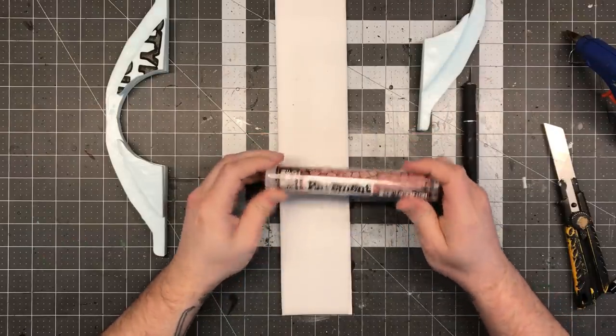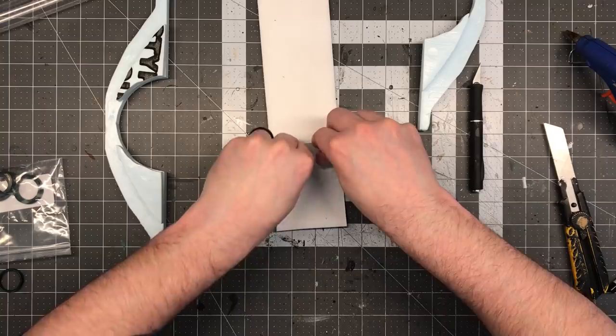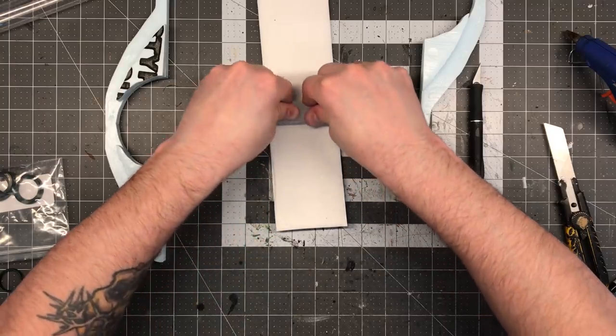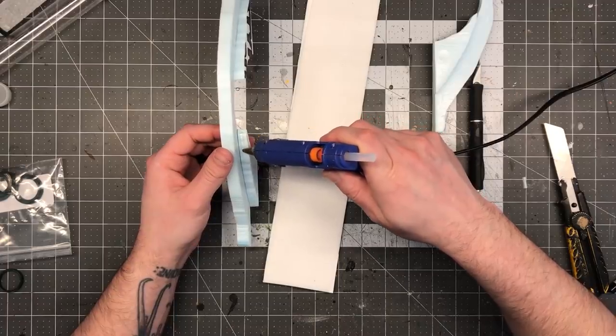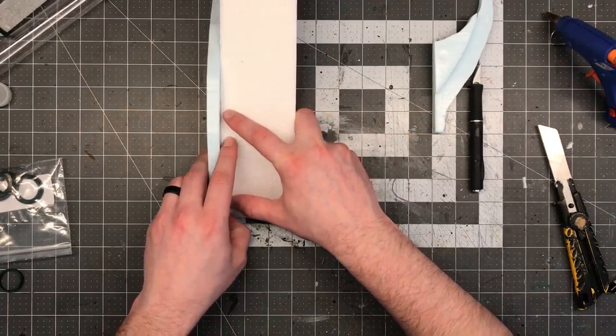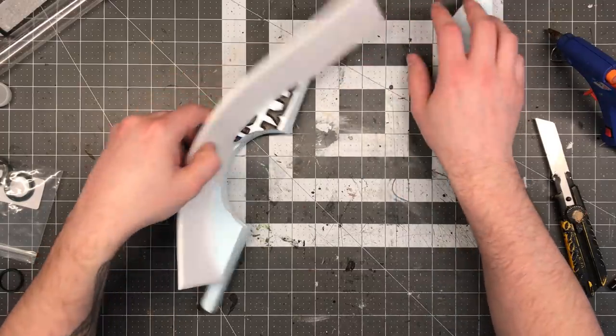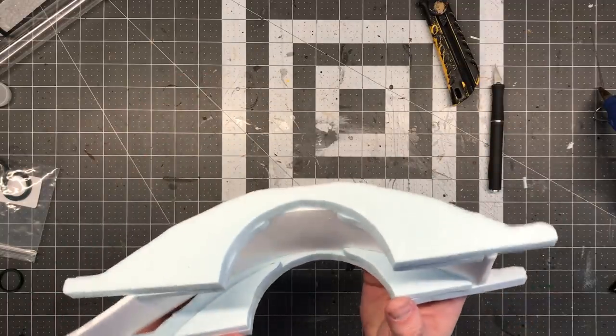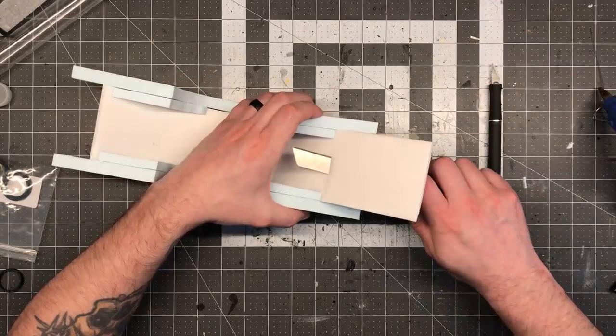Using the pavement-textured rolling pin from Green Stuff World, I gave the foam core a quick and nice little brick-textured pattern. Using some hot glue, I attached the foam core to one side of the bridge. It's important to note that my foam core piece here is a lot longer than it needs to be so that I could cut it to the appropriate length after it was glued in place.